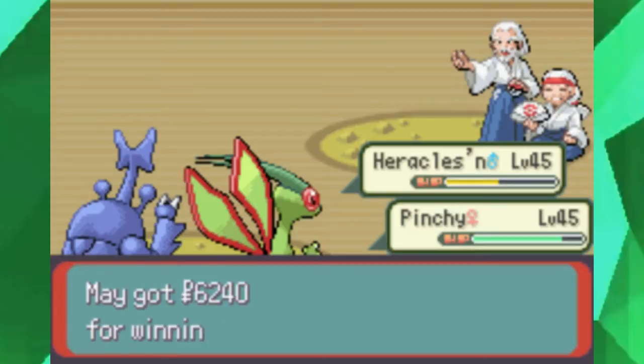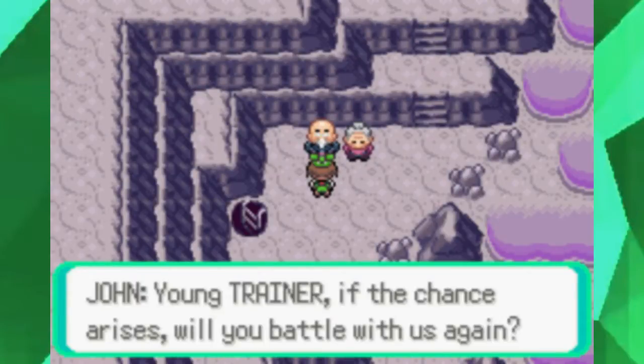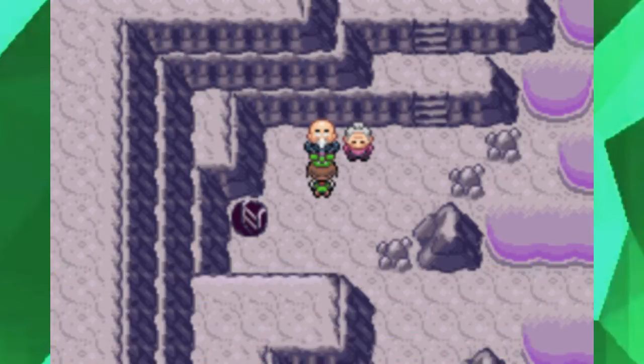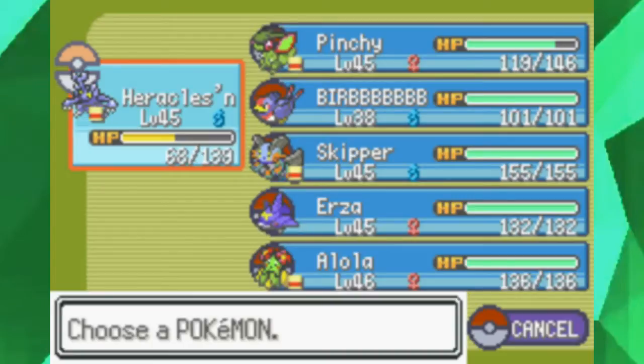'Oh my, we lost our dear wife! Young trainer, if the chance arises, will you battle us again?' Yeah — there are actually trainers in Meteor Falls that you can Match Call, so that's pretty damn good.